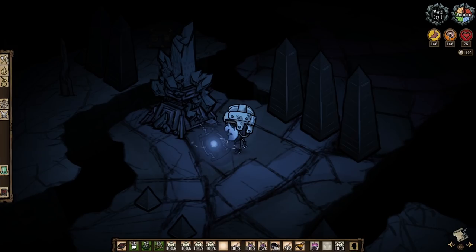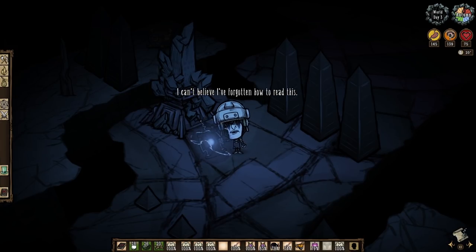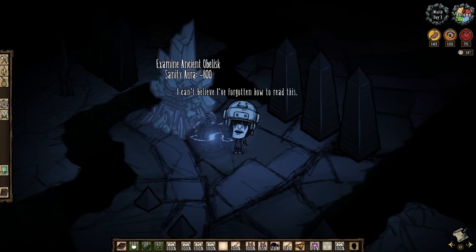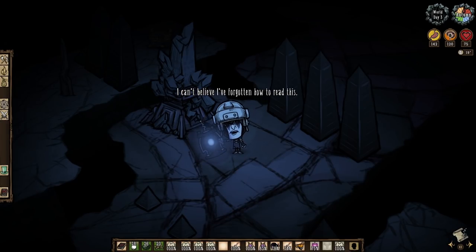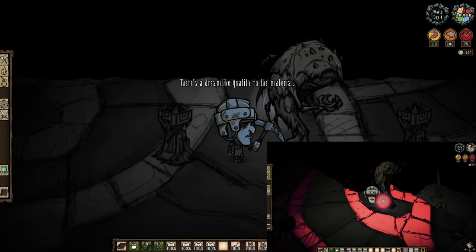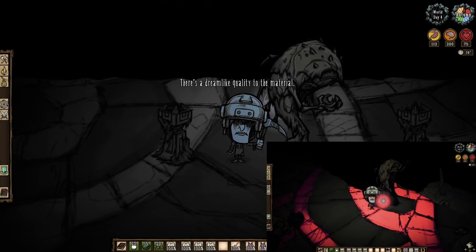Ancient obelisks replace nightmare light here in the Atrium. Here's the deal with the nightmare cycle here: it actually doesn't exist. There are no nightmare fissures, no nightmare lights, and the obelisks won't even spawn nightmares during a cycle. The nightmare cycle does affect certain things, and these ancient obelisks will actually drain your sanity no matter the cycle. It isn't until the player activates the ancient gateway that the Atrium actually comes alive — because otherwise it's relatively tame, and these things don't even spawn nightmares at all.